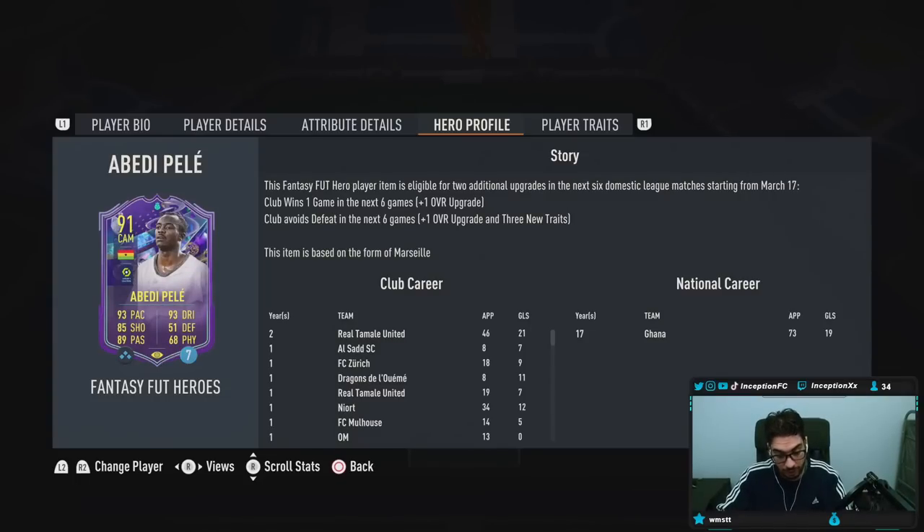Obviously with shooting, you definitely want to be able to improve that on the card, even though he shoots the ball quite well if you get into the high-percentage strike angles. But you do have to currently give him a Deadeye. So team form — let's check it out. March 17, they play against Rames, Montpellier, Lorient. I think Lyon is probably the only tough one. I could see them winning all of these games. Club avoids defeat in the next six games — I think it's possible, but the Lyon game is probably the toughest. The club wins one game in the next six games — they'll definitely get that.